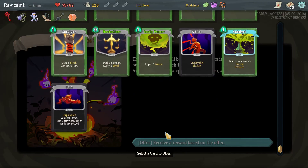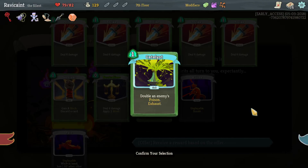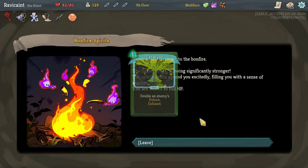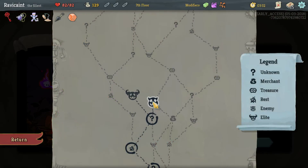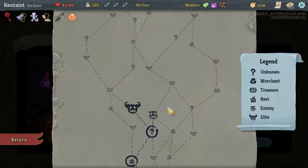Offer reward — let's offer up our Catalyst. What did I get? Really? I got healing. I didn't want healing, but whatever. We're currently at full health. Let's go this way.